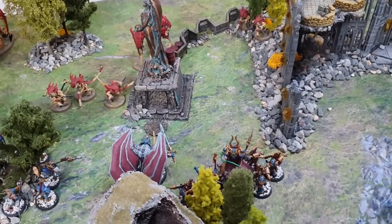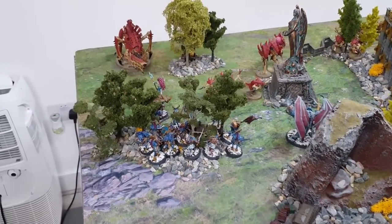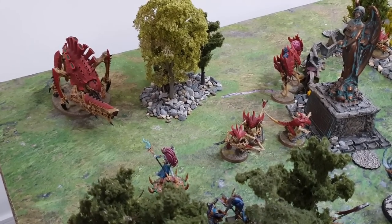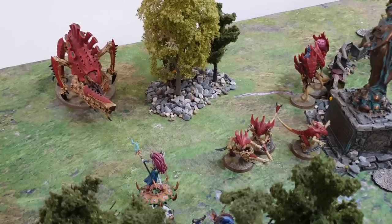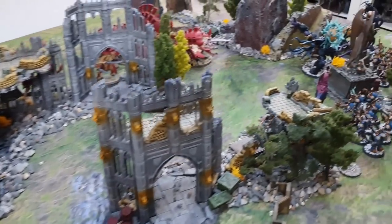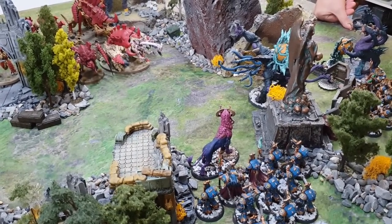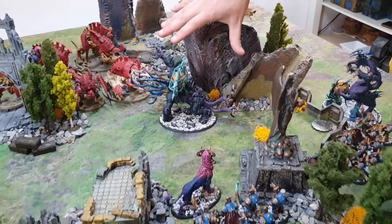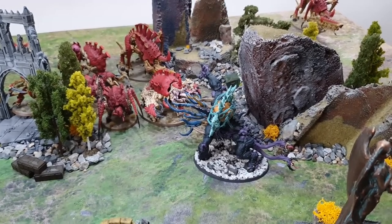There's going to be a lot of pain coming into the big central furball. Ahriman's unit advances — warp flamers are assault weapons so they can still shoot after advancing. The winged Daemon Prince jumps up and over, putting the Warriors at risk. On the right flank, Tzaangors advance toward the Tyrannofex with Mildred closing the distance, setting up a seven-inch charge. Meanwhile, Cabal Points are being spent for Temporal Surge to push a unit within unfailable charge range of a target.